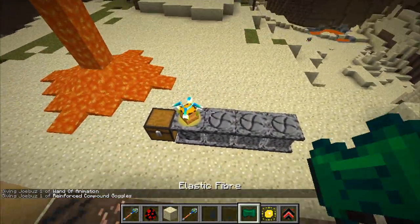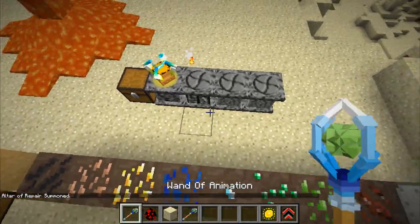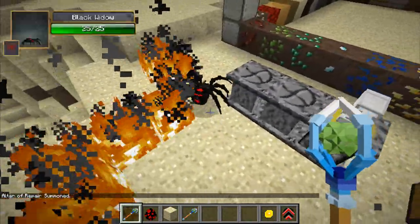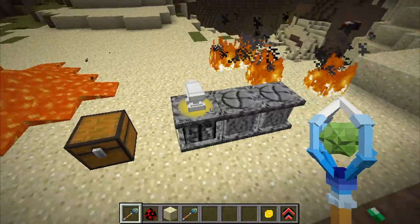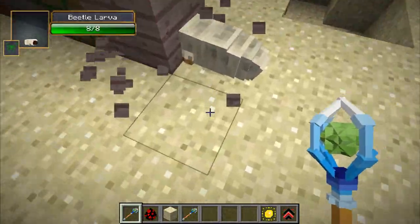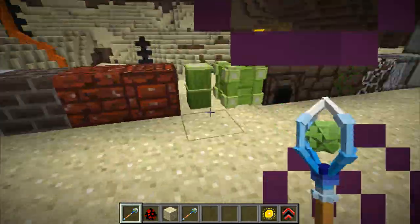The next altar uses elastic fiber — you have to get it right on top. Click on it with the wand and this creates an anvil altar. If you have some degraded armor you can just throw it on there and it will heal the armor up.